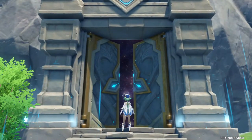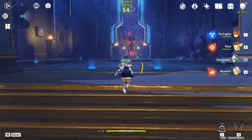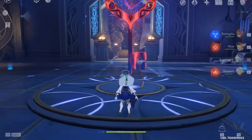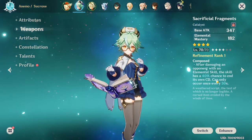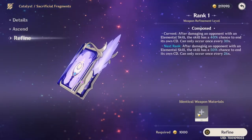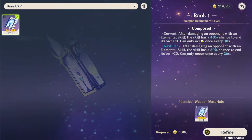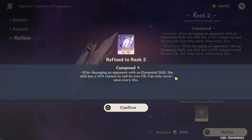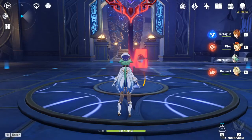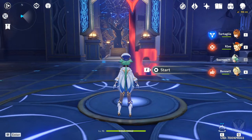I'm going to show you the Viridescent domain and how her talents work in practice. Think of her as the 'Venti that is Sucrose.' About the Sacrificial Fragments: if you use your E at refinement rank 1, you have a 40% chance to end your own cooldown. I have another Sacrificial Fragments so I've refined it, increasing that to a 50% chance. And because I have C1, I get two chances at that 50/50 shot to remove my cooldown.